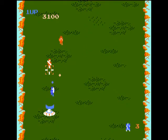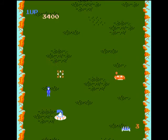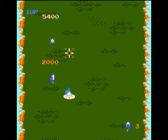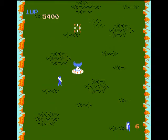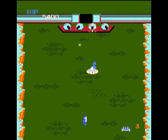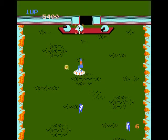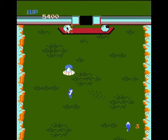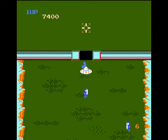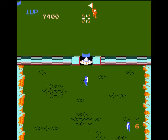You can see you have units there at the bottom right corner of the screen. You can use those units by pressing A and B at the same time. That will deploy them onto the field and they can fight for you. And there we go — that is level one complete.